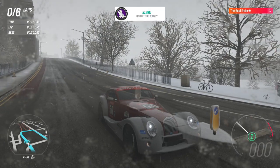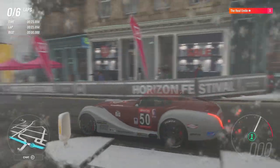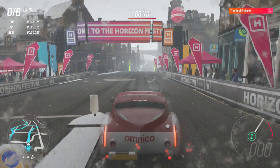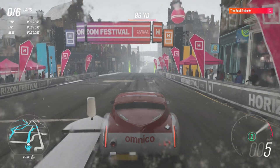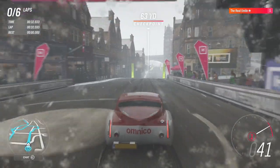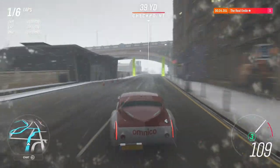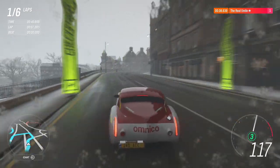Here we are at our course with our Morgan Aero Supersports ready to lay down five laps. I have noticed one advantage of the Morgan — it spits flames out the side of it, which is cool. The Morgan will have five laps to set the best time it possibly can. Our current leader is the God tier Lotus Elise GC1 with a time of 1:31.226.